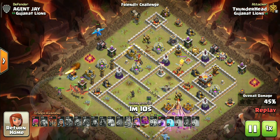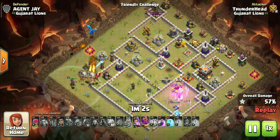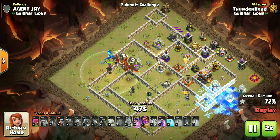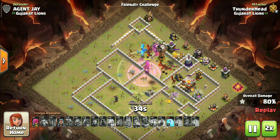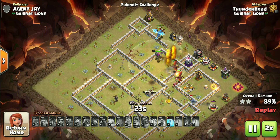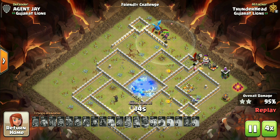Electro will clear all the trash from outside — look at the path we just created for the dragons. We can start the dragons now; they are absolutely beasts when deployed in a narrow path like this. Balloons will tank and search for traps ahead of the dragons to protect them. Warden ability with rage spell as planned — even the Queen is still moving. With all these dragons still surviving, there is nothing left on the base to stop them, so we can use the remaining freeze spells now.